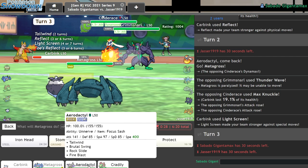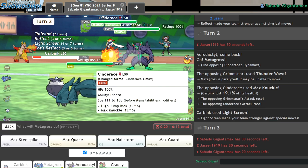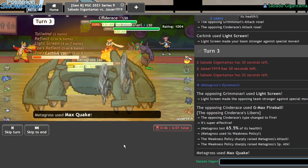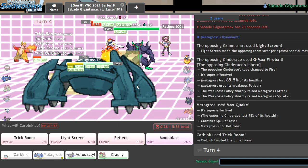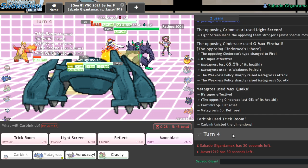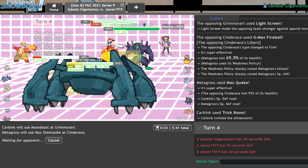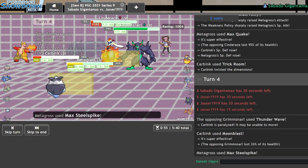I'll go ahead and trick room and just go for it since I'm paralyzed. Assuming they'll go for a fire move, I'll tank it and go for a max quake on Cinderace. They do go for it — I get off trick room as long as I don't get fully paralyzed. I do get it off — nice! Carbink could even attempt a moonblast KO on Grimsnarl; Cradily probably wins the endgame anyway, but I'll go for max steel spike on Cinderace instead.